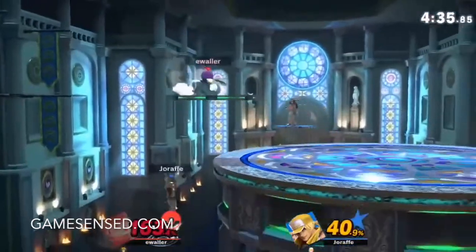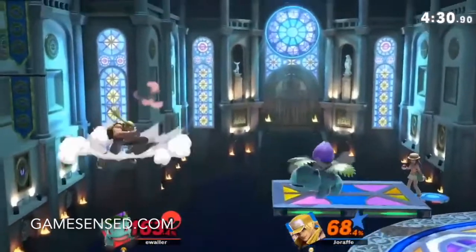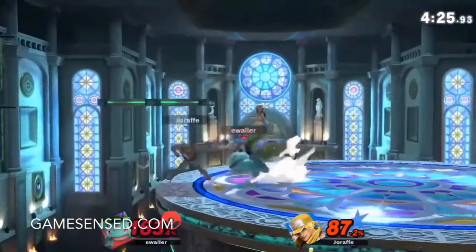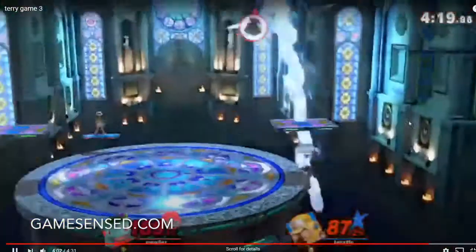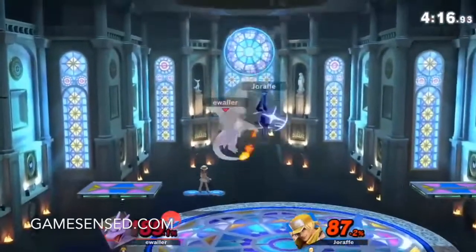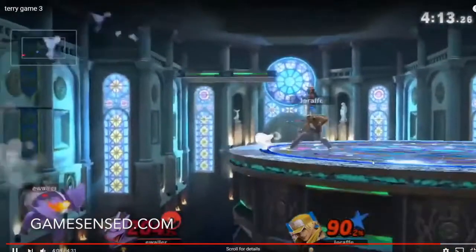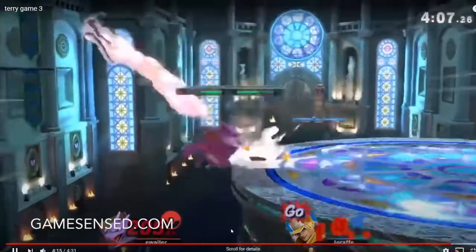Nice little combo here. Right here you switch to Charizard when you get hit to the top of the screen, and then he lands with an up aerial. A lot of the time in this situation, especially on this wide of a stage where there's not really any mixups, dash to the left side of the stage — or wherever the closest ledge is — and Flare Blitz. It will cover everything because there's too much landing lag. If you would have just dashed back and Flare Blitzed, there was nowhere he could have gone and he would have just exploded.